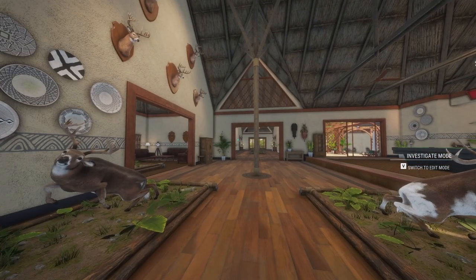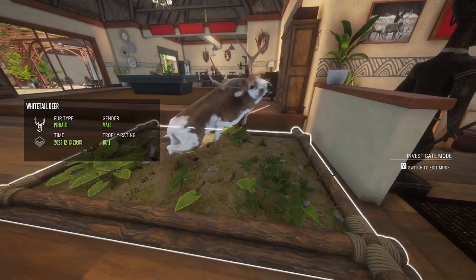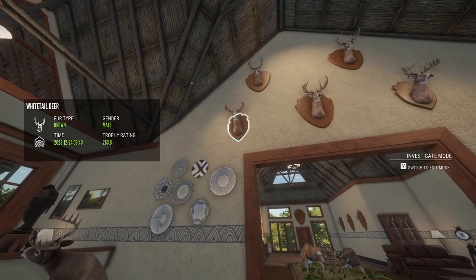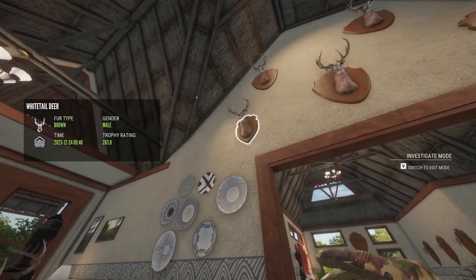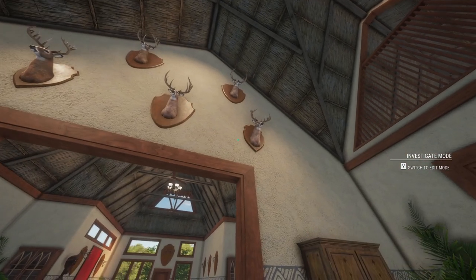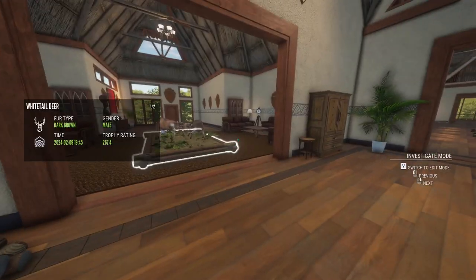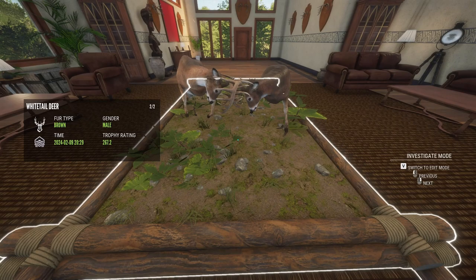I wanted to go through my whitetail-only lodge. Here's a gold, just a gold with a nice rack, and then of course you see the piebald whitetail. Then my wall of diamonds — 263.8, and it goes from smallest to biggest: 263.8, 273.7. Is that my biggest whitetail in the game ever? From Xbox and PlayStation — I'm on PC now — so it's just my biggest whitetail ever. Then 265.5, a 273.4, and a 271.3.